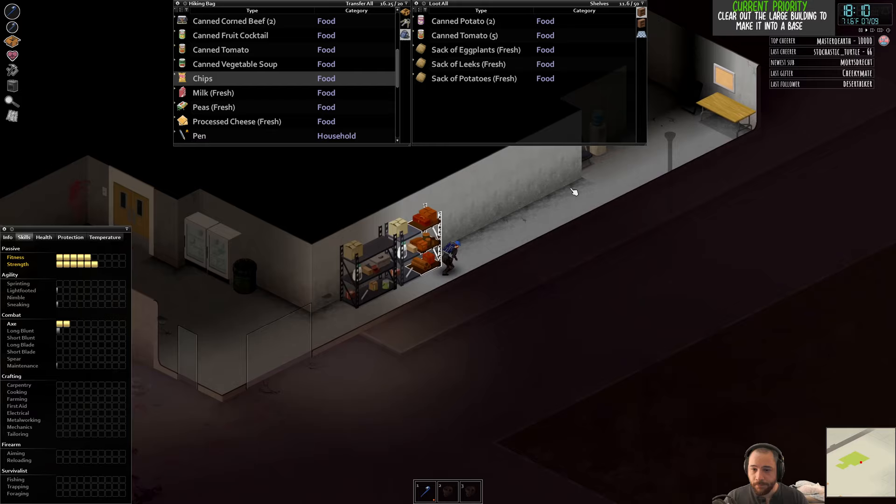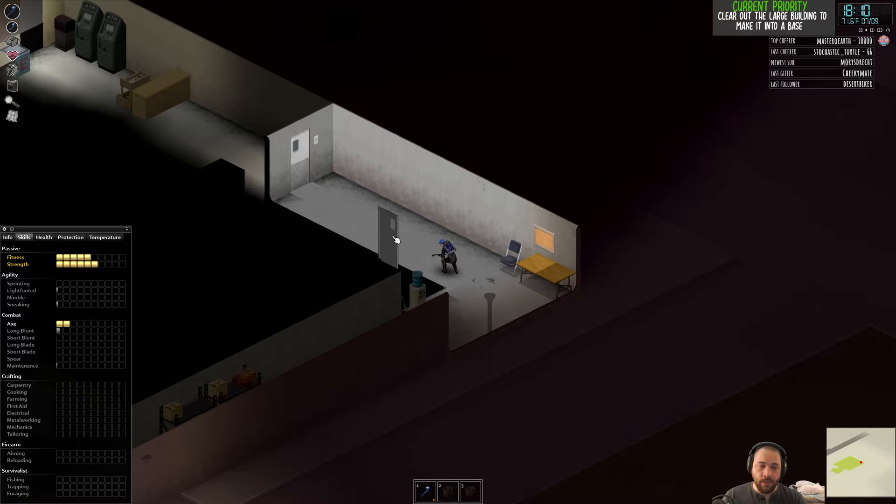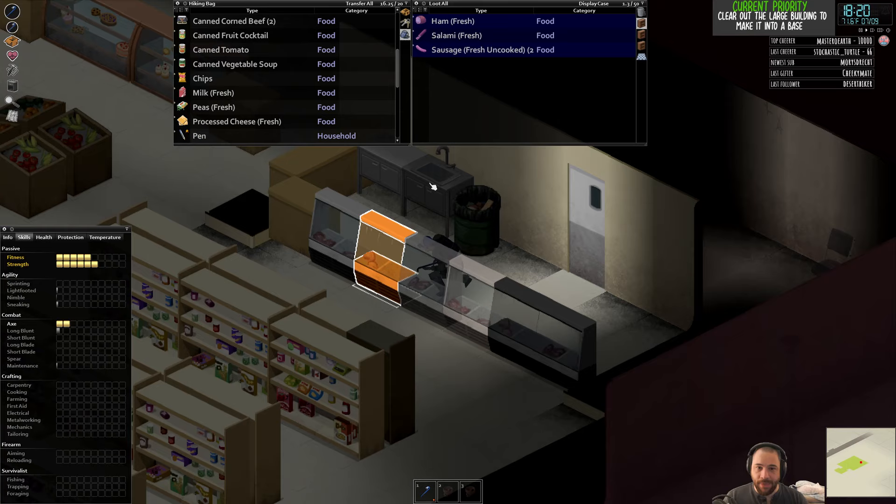Power and water will be cut eventually. One very useful thing to find is water coolers, because they're very high-volume water containers. You can also rely on bathtubs and sinks, because even when the water is cut there will be some remaining water in sink basins, bathtubs, and showers.